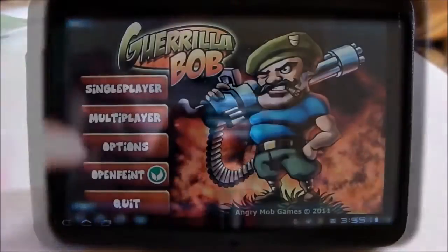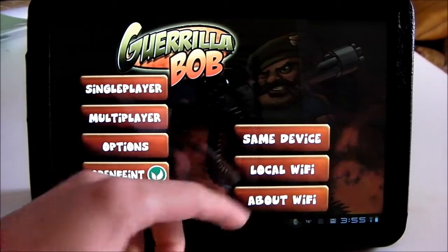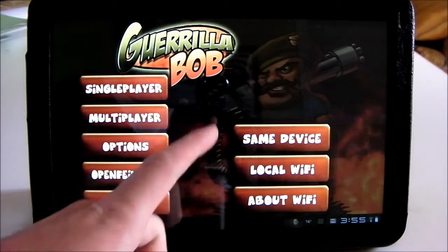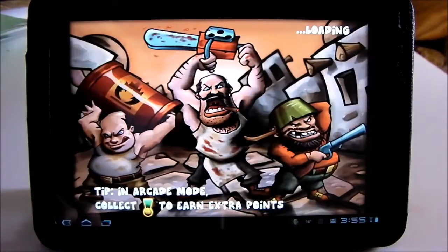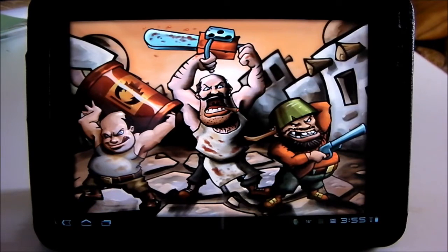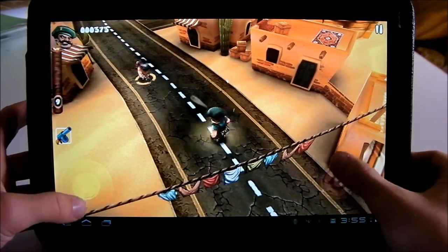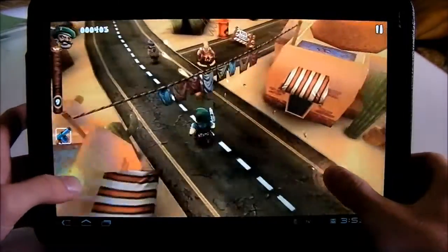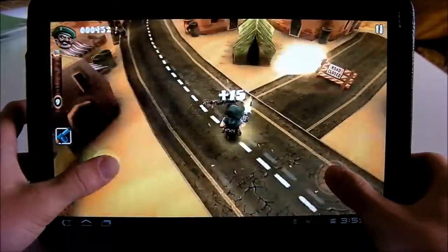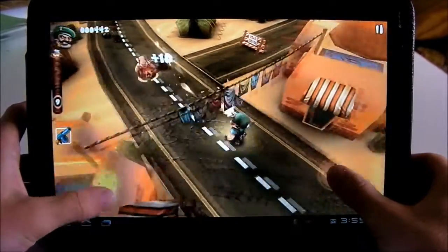The next game we'll look at is Gorilla Bob. There's single player and multiplayer — in multiplayer you can play on local wifi or on the same device. This is the THD version, which means it's optimized for Tegra tablets. So this is a third person shooter — the point of the game is to get to the end of the level without dying.